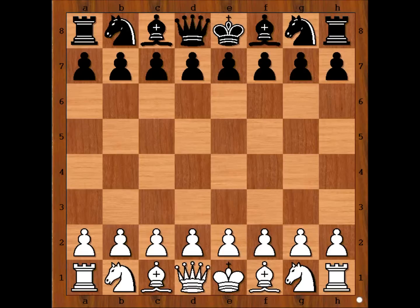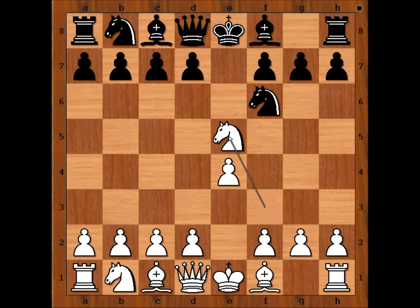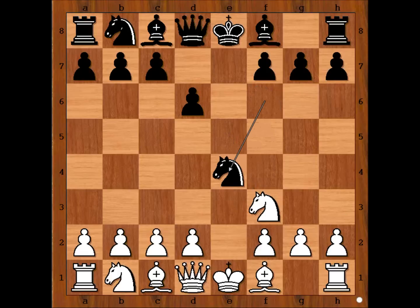Hikaru Nakamura had white pieces and he started with e4. Johan played e5, knight to f3 attacking the pawn on e5, and Johan played knight to f6 — the Russian defense, or Petrov defense. Knight takes on e5, d6, knight to f3, knight takes pawn on e4, and Nakamura played bishop to d3.